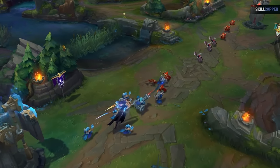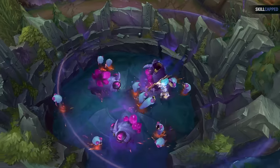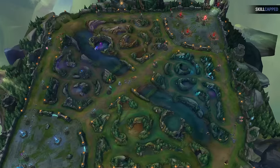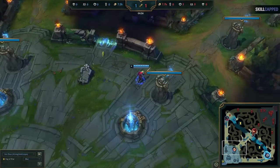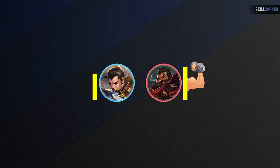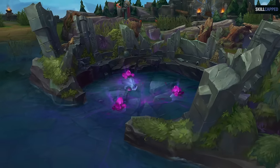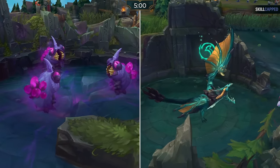The first macro mistake players are making in Season 14 is not understanding the concept of cross mapping, especially when it comes to the new Void Grubs. Cross mapping is actually really easy to understand. Here we have Xin Zhao exiting base and spotting Graves topside moving to take Void Grubs. He fell behind early and is weaker than Graves, so he can't fight over these Grubs. However, in the new season, Void Grubs actually spawn at the same time as Dragon.